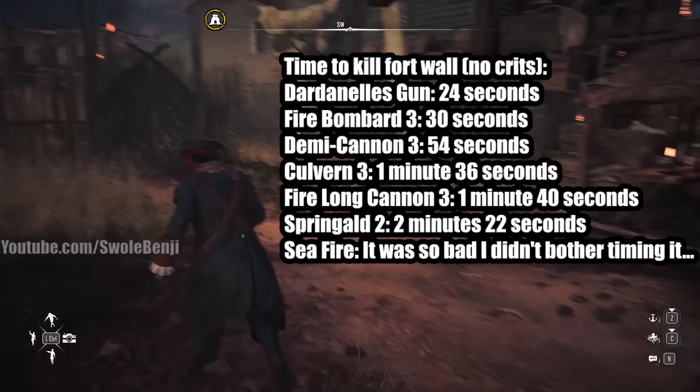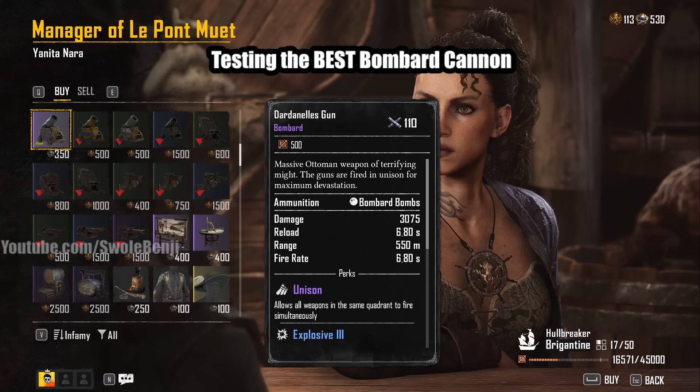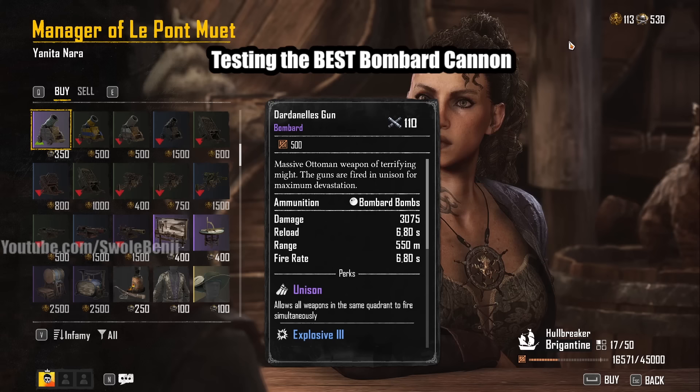Today's Skull and Bones video is all about the best bombard cannon. We're going to run some tests to see if it's worth the grind. This is called the Dardanelles Gun, and the only way to buy it is with sovereigns, which you get by ranking high on the leaderboards by earning pieces of eight — these are all in-game currencies. Don't worry about it until you get there.